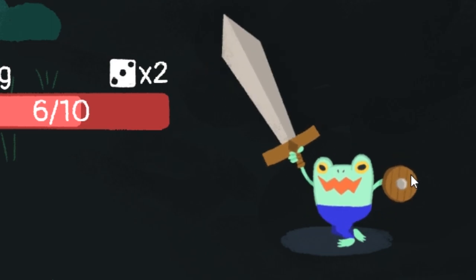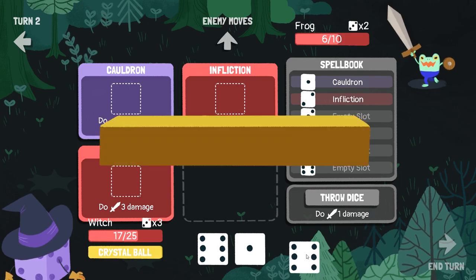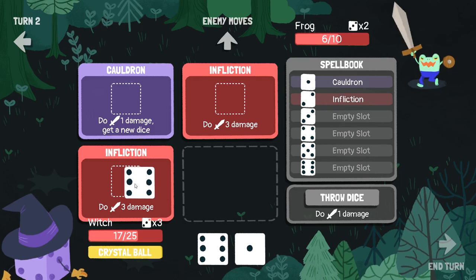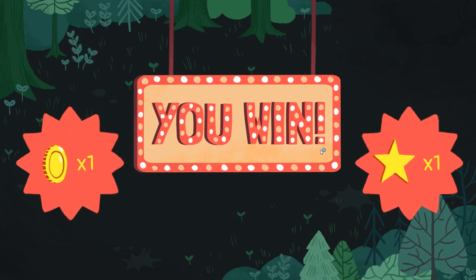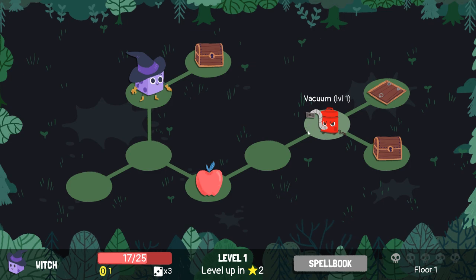Look at that giant sword and his tiny shield. The character design in this game is so good. Limit break — we just straight up kill them. Take that, you little frog. You stand no chance against a powerful witch like me. But yeesh, took a whole load of damage.